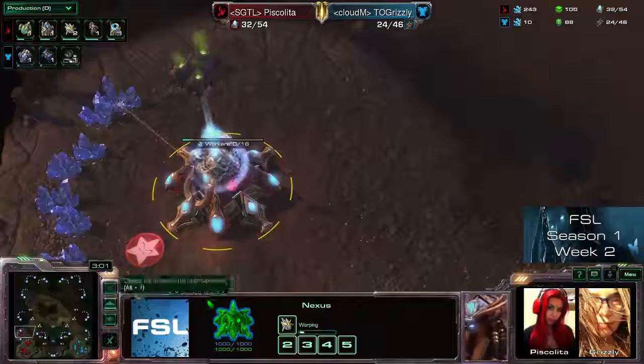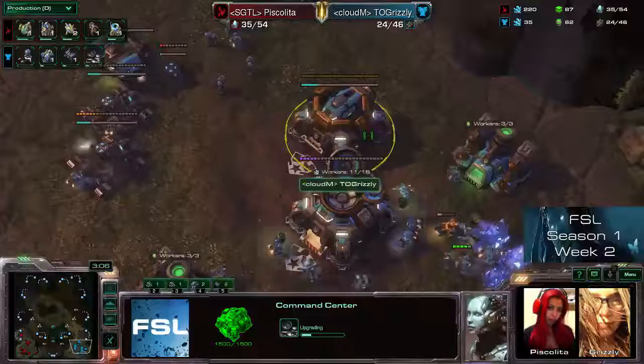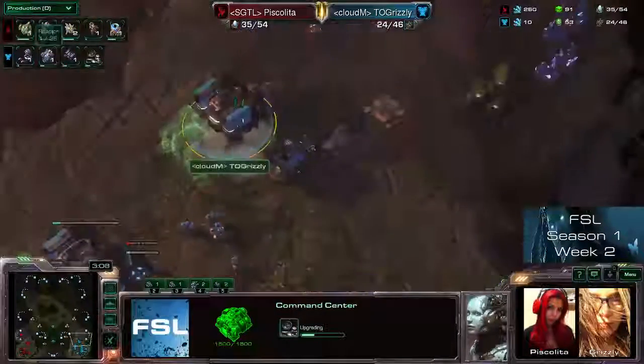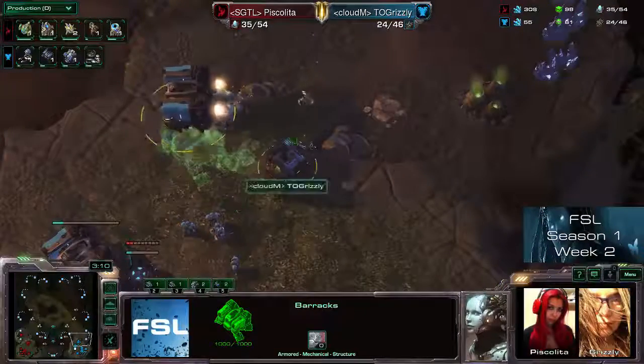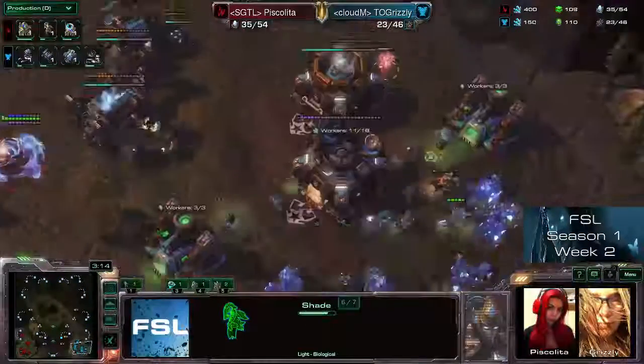Now finally the base is done and we have the possibility to saturate it. Same thing with Grizzly — she even waits until the Command Center has morphed into an Orbital Command and then transfers it. This can be tricky, but these depots are not going down, which is a bit unfortunate right now. In the meantime she's doing a double-pronged attack, luring away the marines with the Mothership Core.